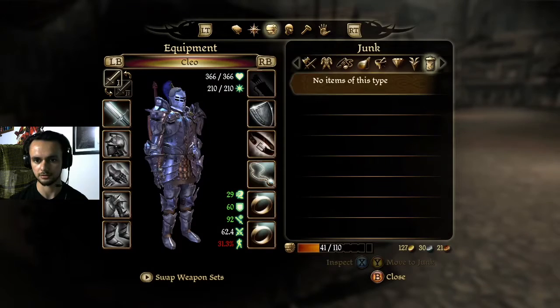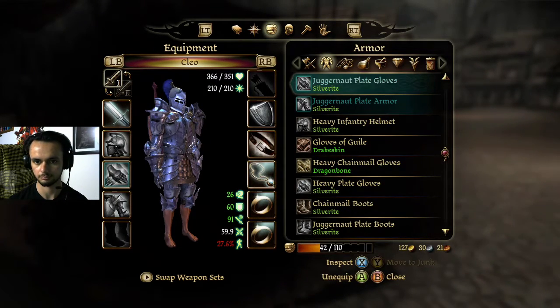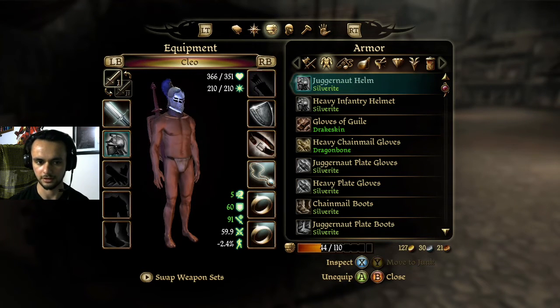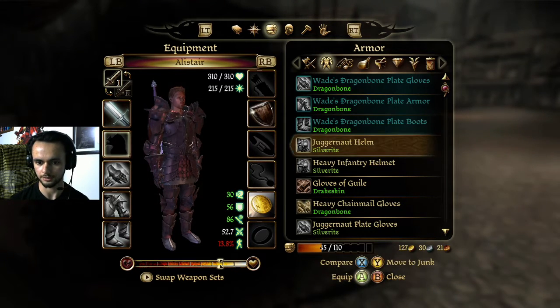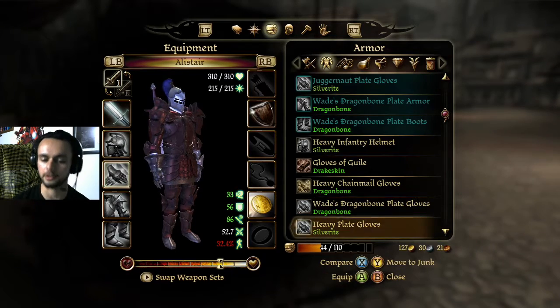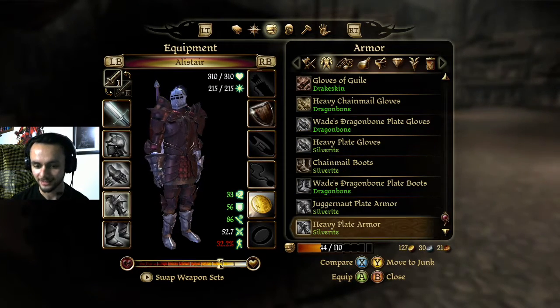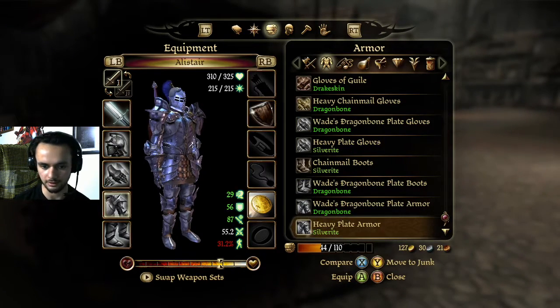I'm gonna make the armor change, I just need to. I'll also take this off too — my guy is naked, but I want Alistair to have this now. Because it looks nicer, but at the same time I think I should have the better armor, because I'm more important. That's very conceited, but it's a video game. I really wish I could get something to match with this.